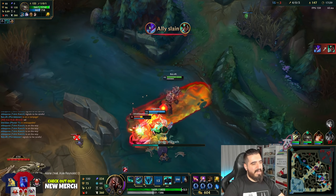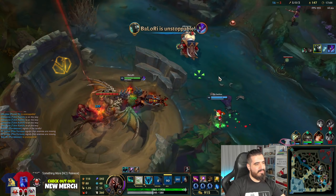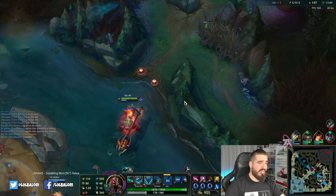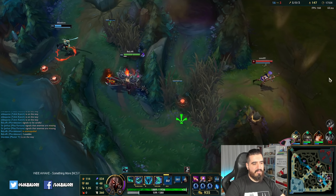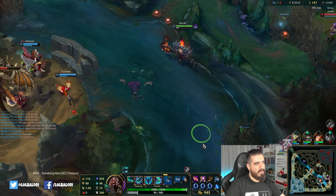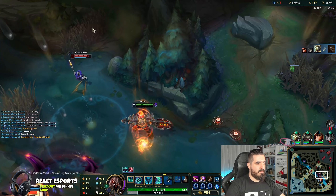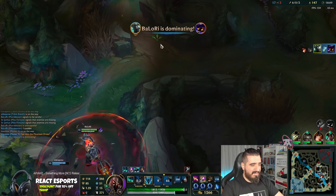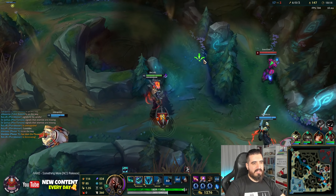Come on, I wanted to save here. That was so damn close — I wanted to save there but we couldn't. I even flashed for that; we needed some more time. Check the attack speed, check the movement speed that you got with your passive — check everything.